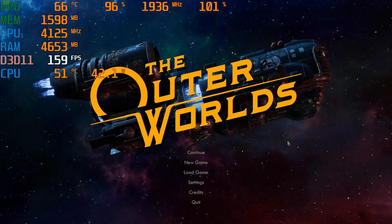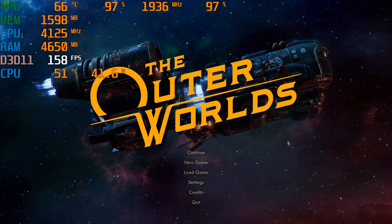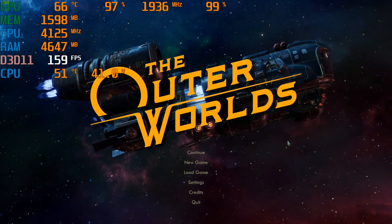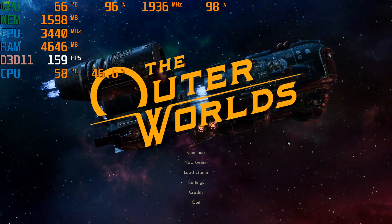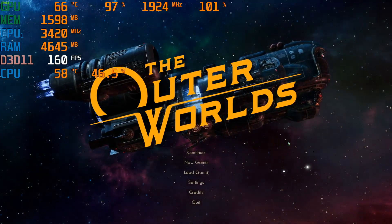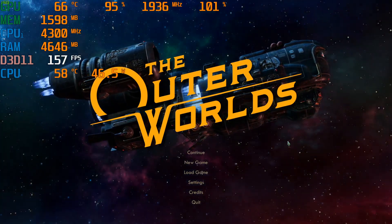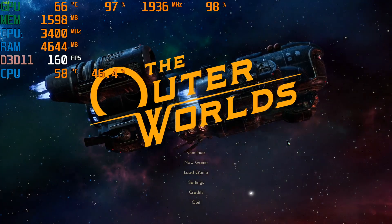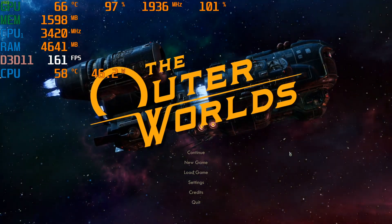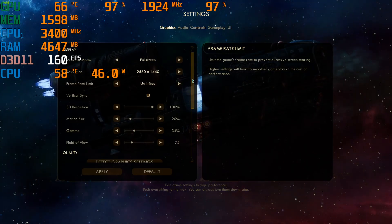Alright folks, going to do The Outer Worlds. This should be 1440p on competitive settings. We'll look at those in a second. Peter Wise Ryzen 5 3600x — this is about the 12th video I've made with that CPU. GTX 1080, and I adjusted the MSI Afterburner to show clock speeds for GPU and CPU, so people can see how that ramps up as the processor kicks in.